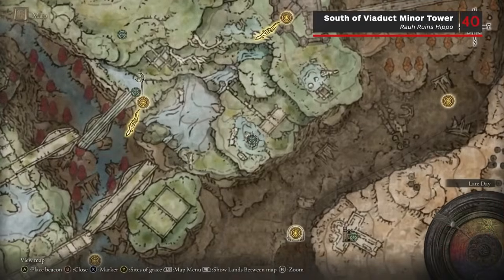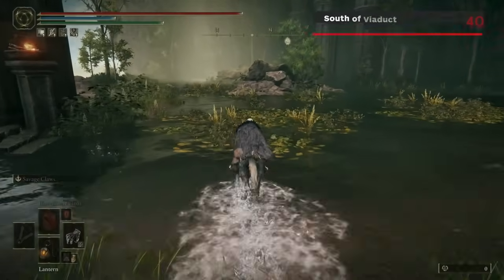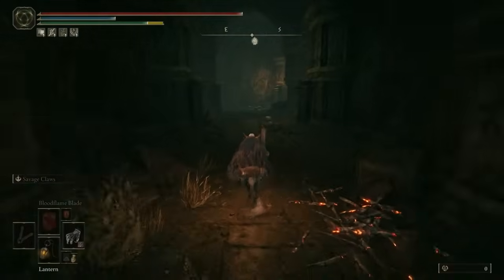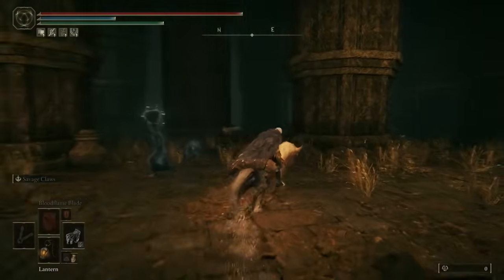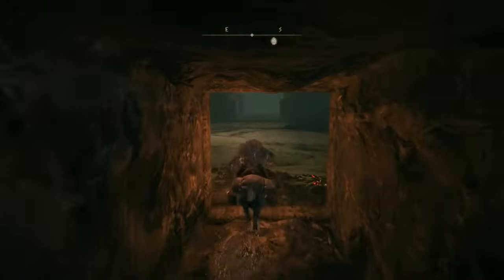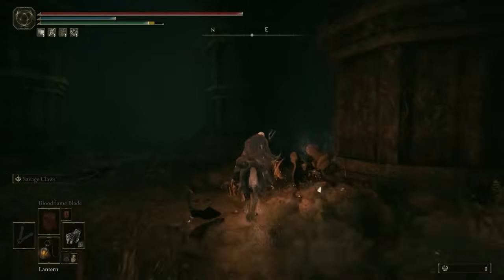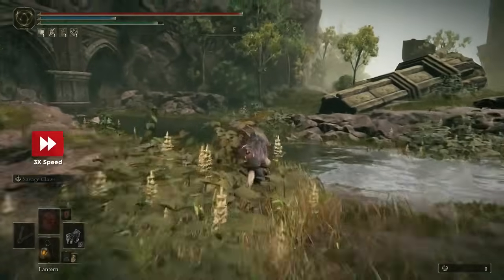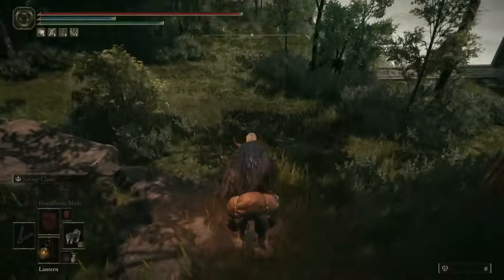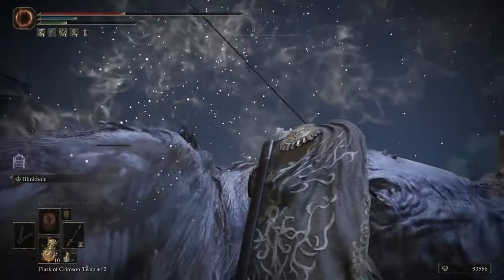Scardew Fragment number 40 is obtained by defeating yet another Hippopotamus. To reach it, head back into the ruins from the Rao Ancient Ruins Cross and go back up the Spirit Spring jump. Once you're past the double doors, head through the hatch in the wall on your right and through the Spider Scorpion Room. Take the next left, then the next right, and you'll emerge outside. Keep moving forward, then jump off the far edge. After that you can head down the steps on your right to face the Hippopotamus carrying your Scardew Tree Fragment.